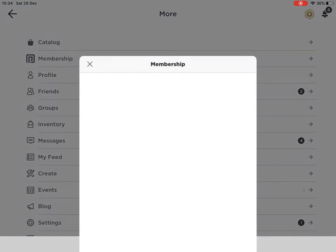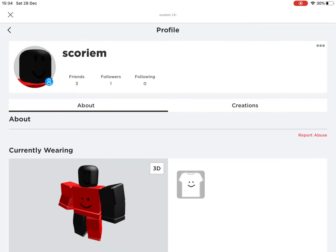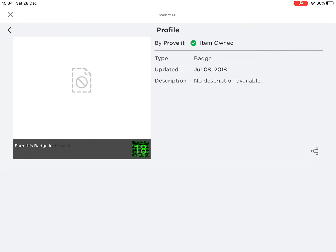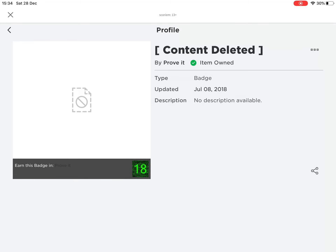Click Profile, then My Profile, and you'd see you have this content-related badge that only a couple of people have. That's how you get it.